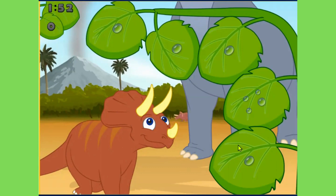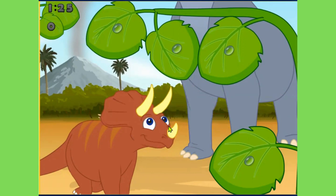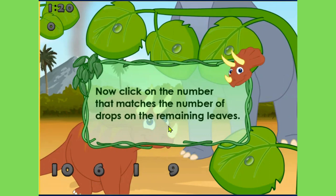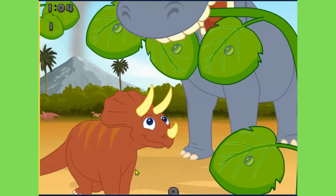I see five leaves. Find a leaf that has a different number of drops than the others and drag that leaf to the dinosaur to feed it. So each leaf, with the exception of this one, has one drop. Here we have a leaf that has a different number of drops — let's feed it to the dinosaur. Chomp, chomp. Wonderful! Now, click on the number that matches the number of drops on the remaining leaves. One drop — let's click on that number. Number one. Great job!